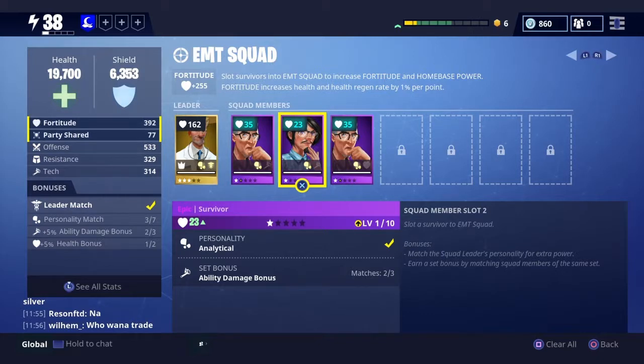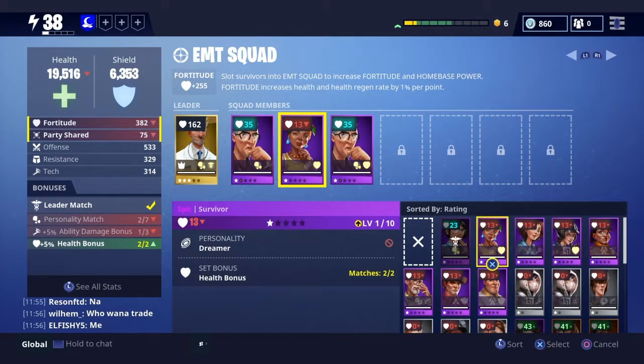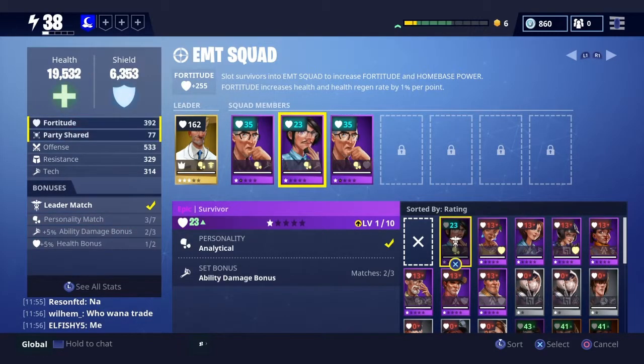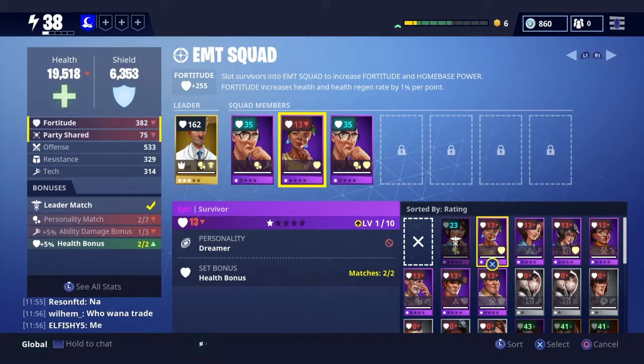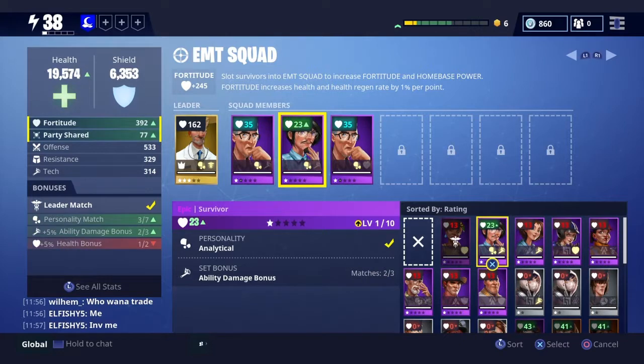You want to get survivors of the same quality. Look at this difference — it might not be much now, but when you get to higher level survivors and higher evolutionary phases it matters so much. This highlighted survivor is of the same personality as the lead survivor, and this other one is not. They're both purple and level one — see, ten points. When I switch, it doesn't reduce by much, but it all adds up when they're all highly evolved.